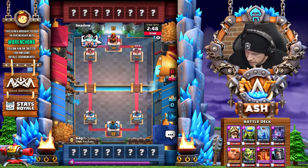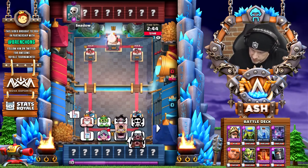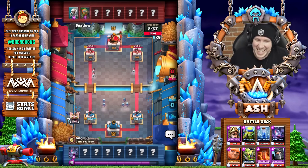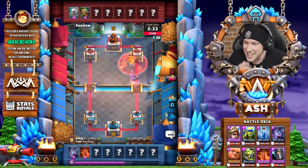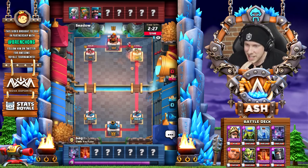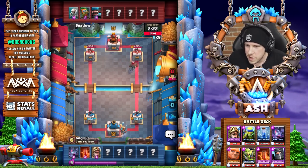What is your favorite new emote out of curiosity, Bag? The free ones — I kind of like the Bandit. The Musketeer just looks constipated, I feel like. Yeah, it's a little bit cringy. Poison that. There we go — that's a good poison. He's got the Hunter. He's probably running Three Musketeers with Hog, fireball, log.